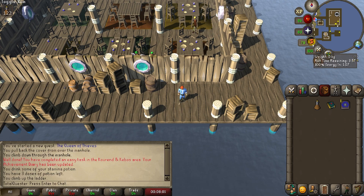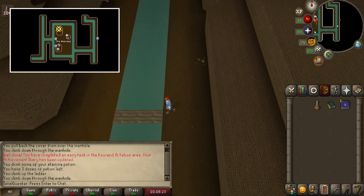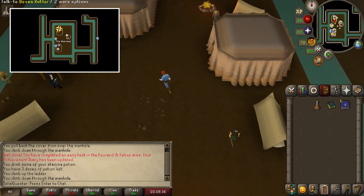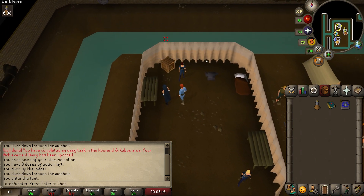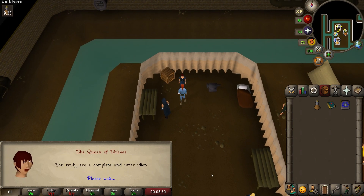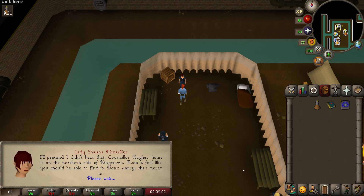After Conrad's out of the picture, return west back to the manhole and go down it. Then continue running west and enter into the most northwestern tent in the hideout. Inside, you'll find the Queen of Thieves. Talk to her and go through the chat where she's revealed to be Lady Shauna Piscarilius, and she tasks you with searching a home.